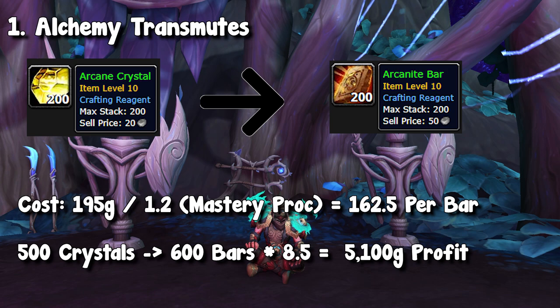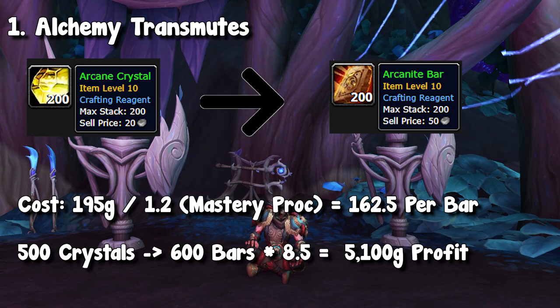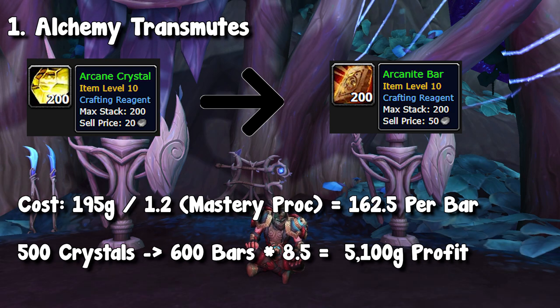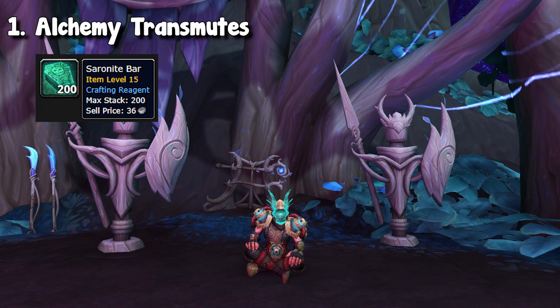If you buy 500 arcane crystals, you're going to proc and get a pretty good amount back. And 500-something times 9 turns into a pretty good amount of profit. The best thing about this is that this is semi-AFK, and it doesn't stop there. This specific item — we're going to be talking about a different market that you can add onto this, but that's going to be saved for the next section.